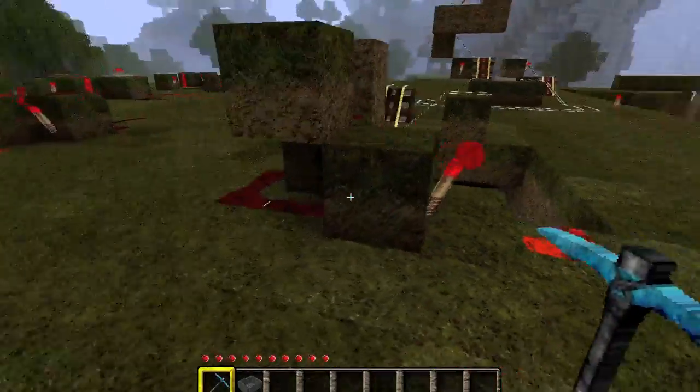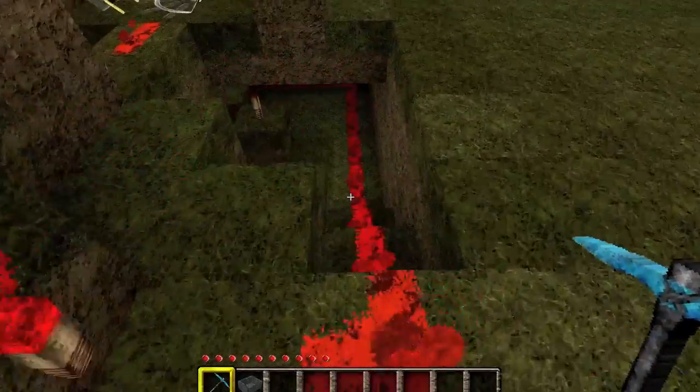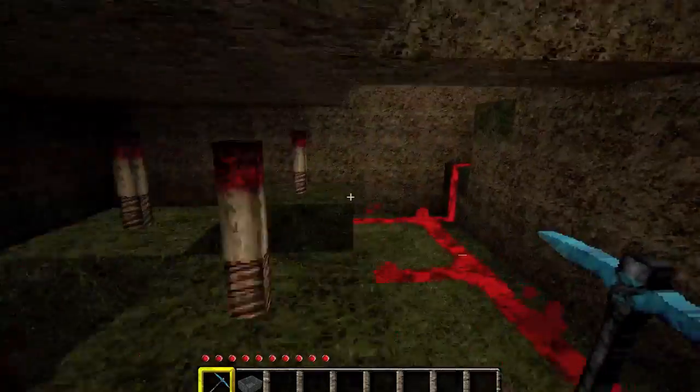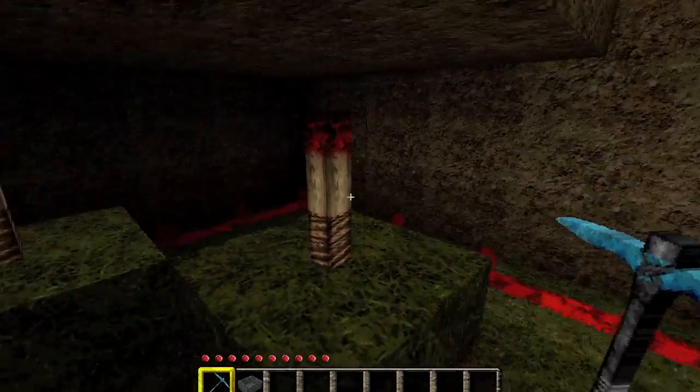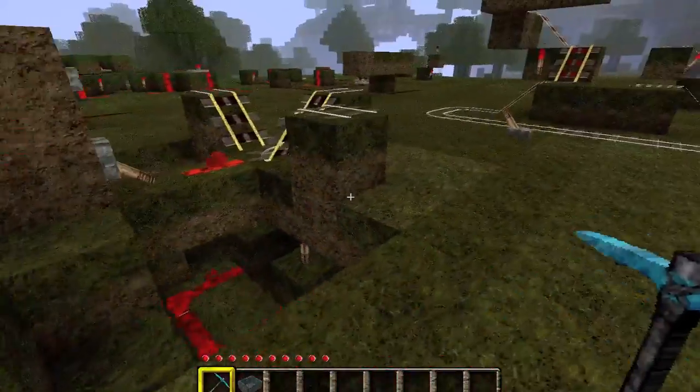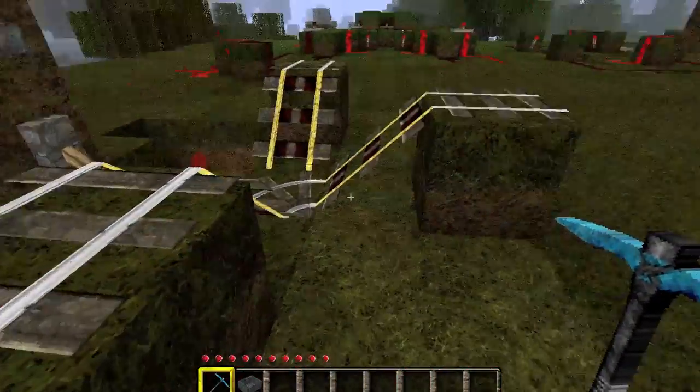Going around back here we have an inverter hooked up to the button. An important detail is that when you push the button, it has to power all the powered rails above, and I do this with these redstone torches that provide power upwards. That's pretty much all there is to that.